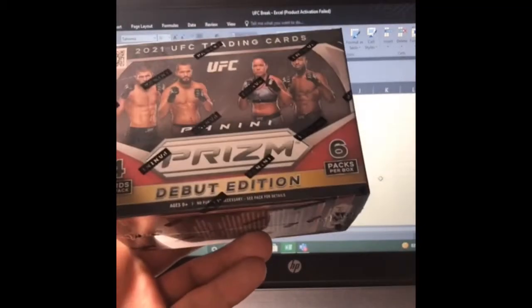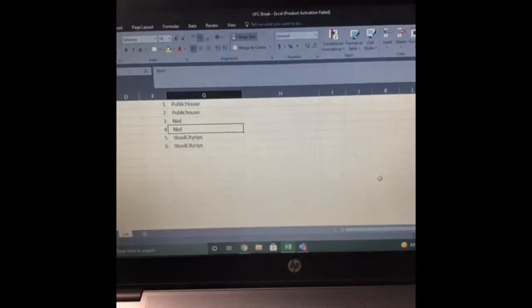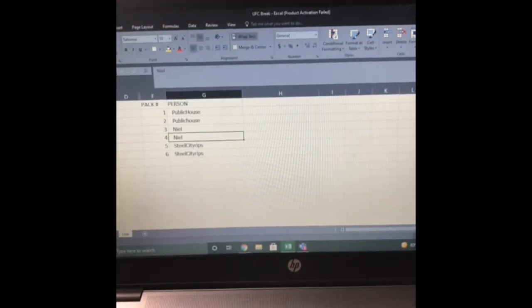We're ripping into this UFC Prism Debut Edition Blaster. We're going to do six packs in there, four cards a pack, and we did this break by the pack.